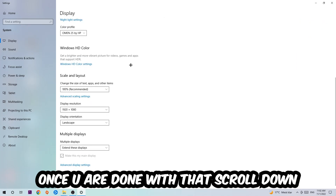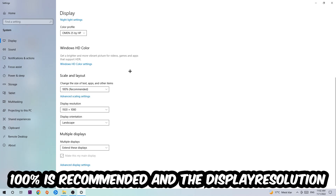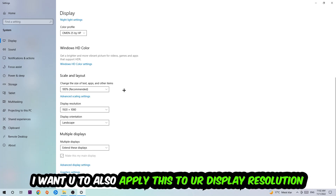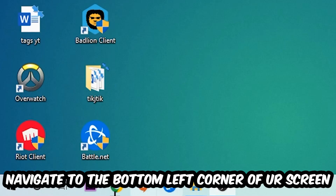Once that's done, scroll down to Scale and Layout where I want you to change the size of text, apps, and other items to 100% as recommended. The display resolution should also match your in-game resolution — for example, if you're running 720 by 1080 in-game, apply that same resolution to your display settings as well.